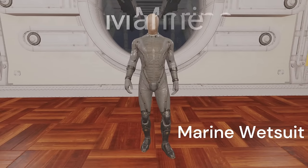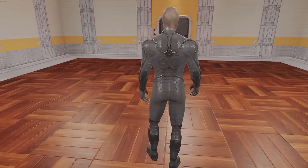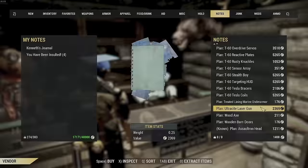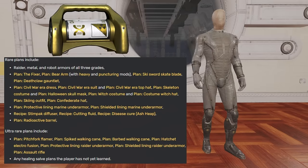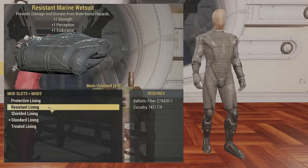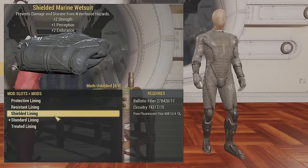Finally, the Marine Under Armour goes on the marine wetsuit. It weighs double but gives resistance to waterborne hazards. It has two strength, one perception, and two endurance. You can find the plan all around the map but the best chance is from treasure maps in Cranberry Bog. The Brotherhood vendor sells the treated and resistance lining with server hops required. The Quest Novice of Mysteries and Census Violence have a chance to give you the plans, or just get them from mutated party packs. The shielded lining material costs are four fluorescent flux, 15 circuitry, and 11 ballistic fiber.